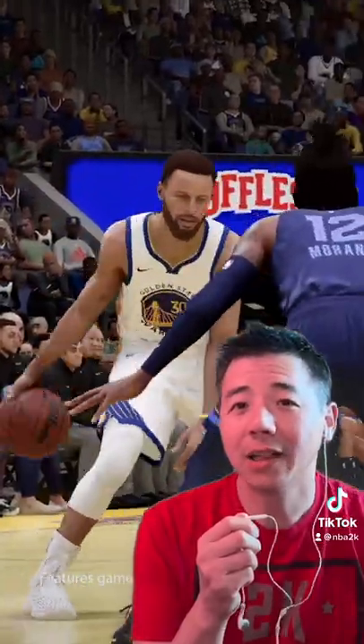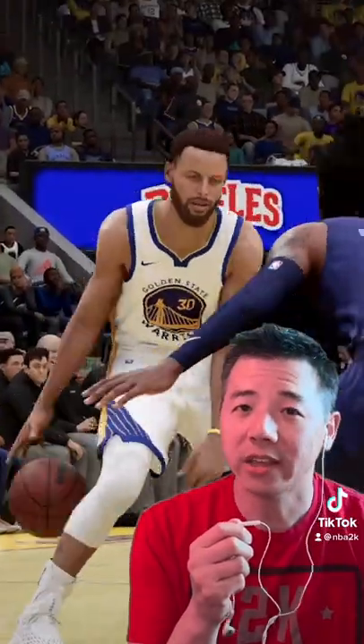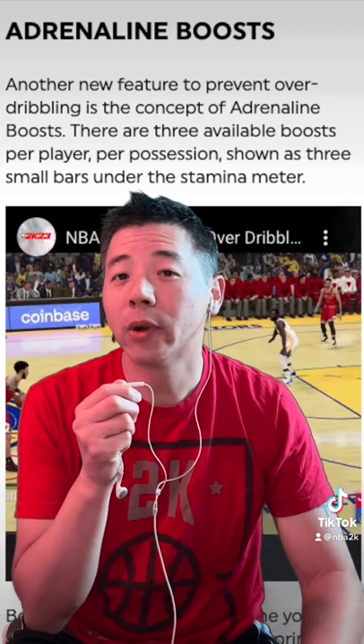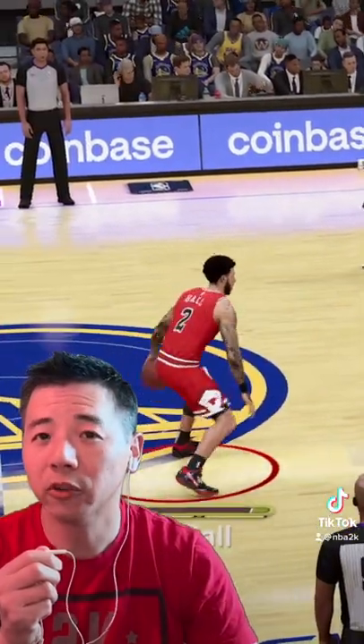The new attacking size-ups provide a lot more side-to-side movement, allowing you to bait your defender one way and then attack the other. Another new ball handling feature to prevent over-dribbling is the concept of adrenaline boosts. Boosts are consumed every time you perform a hard go or explosive sprint launch.